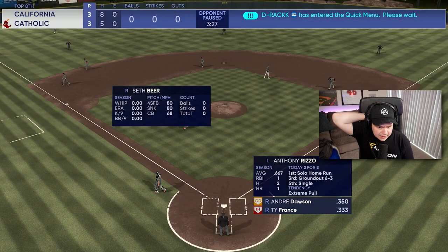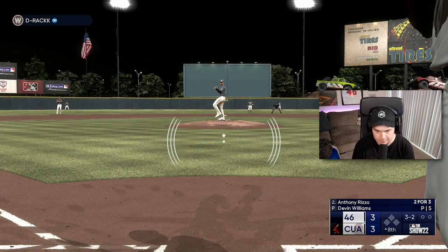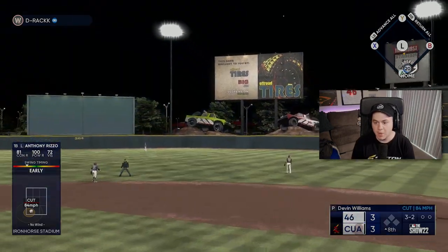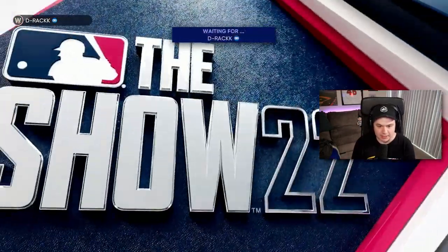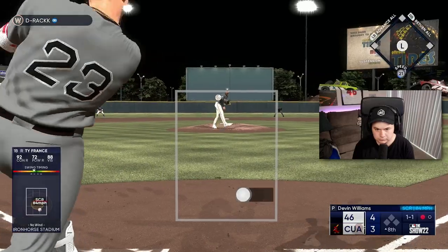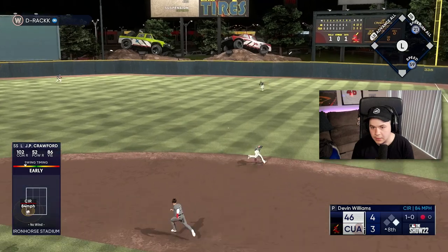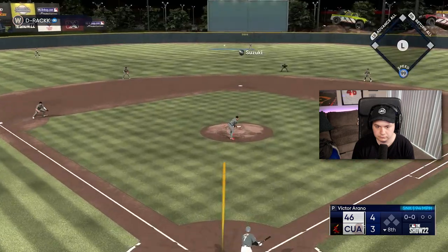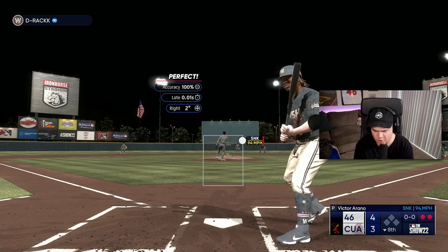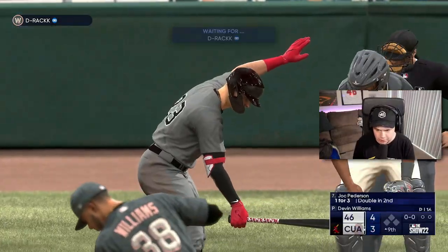Anthony Rizzo leading off the eighth. Probably going to be seeing a lefty too. Devin Williams - full count against Devin Williams. I don't like this. Rizzo, come on - two bombs, third hit of the day! Take back everything I said - this program is wonderful, you did a marvelous job, thank you for everything. Up the middle - get through there. Crawford, get your teammate around. We'll work with it. Owen Miller - at least we got one, but I don't know if one's going to be enough.